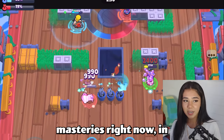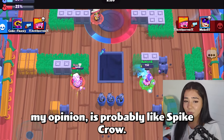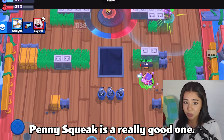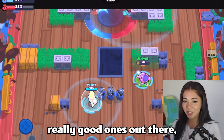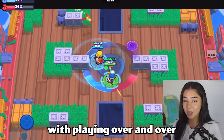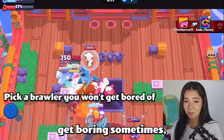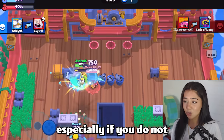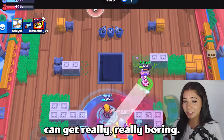Some easy masteries right now in my opinion are probably Spike, Crow, Penny, Squeak — Squeak is a really good one — Shelley, and Cordelius. There are a lot of really good ones out there, so make sure you pick the right one. You also want to make sure you pick a Brawler that you're okay with playing over and over again, because it does get boring sometimes, especially if you do not enjoy the Brawler.